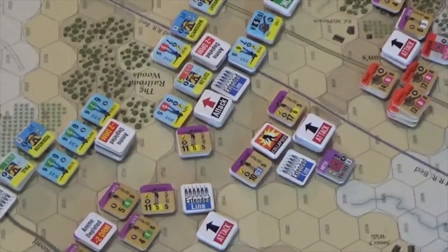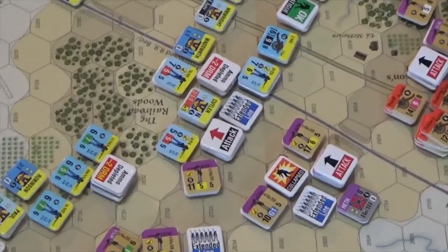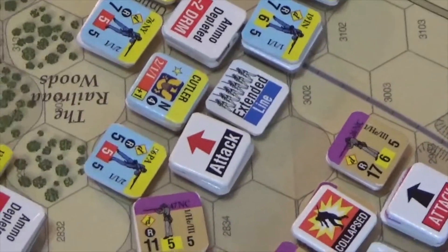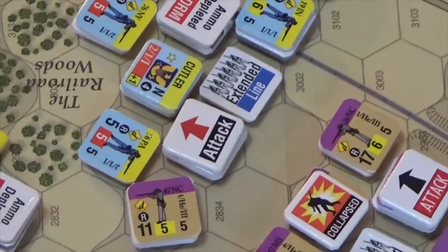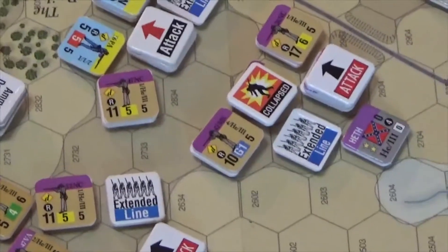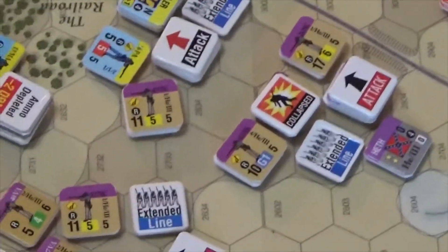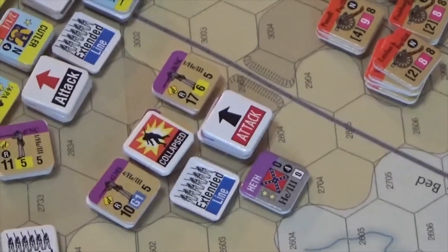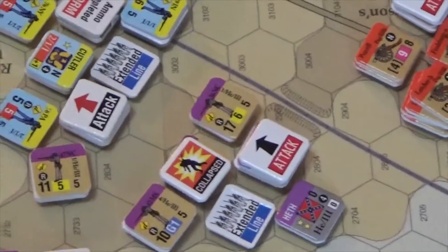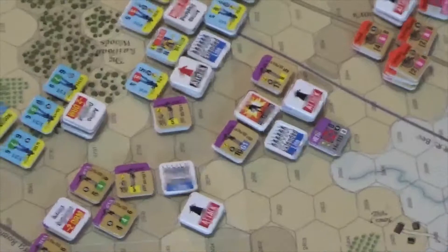I put two brigades of Heth into attack mode, and they were successful in breaking the edge of the line right here. They took a little bit of a beating for it. Davis's two green brigades right there — once they're disrupted, their cohesion is a one. I've tried to recover the one underneath that attack twice and ended up losing a strength point both times. So it's almost like just let him go into disruption and get up there and shoot.